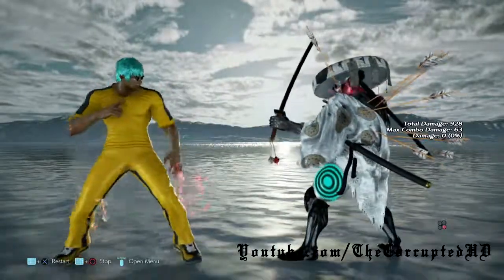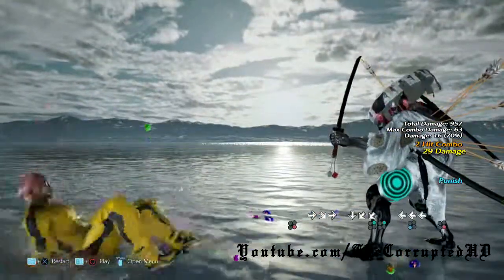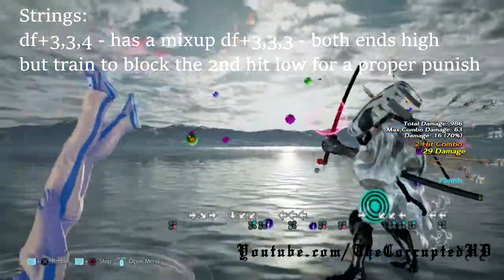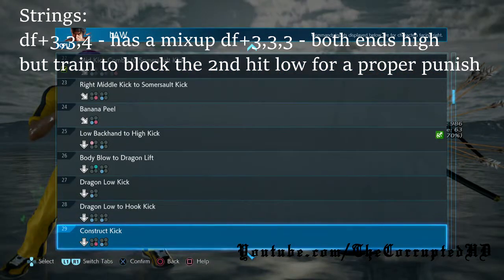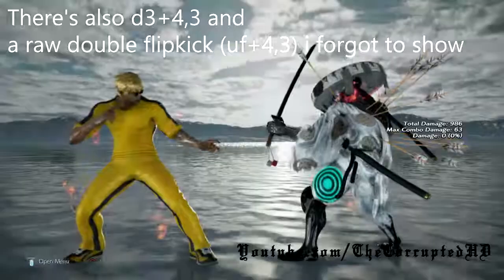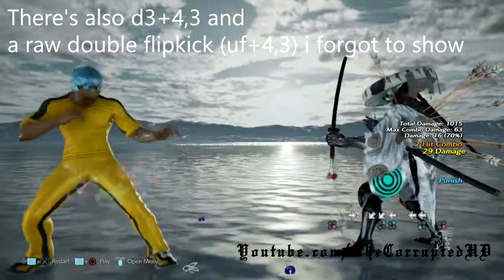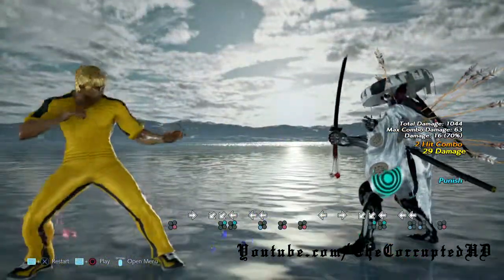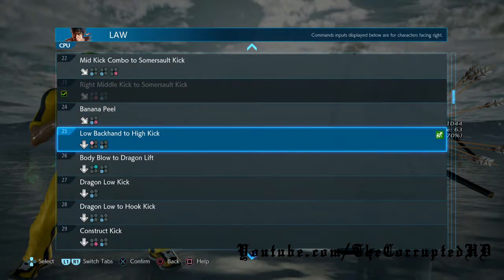The first thing we are going to go over is Law's Somersault. He has numerous strings that end in Somersault and I'm going to put the notation on the screen for you guys right now. The only exception to this rule is down forward 3-3-4 and down forward 3-3-3. They both end in high, but with the down forward 3-3-3 mix-up it's mid-low-high. If you get hit by the low, the high gels and is a two-hit combo, which is why it's always better for you to block the second low so you can punish it regardless of the option chosen.